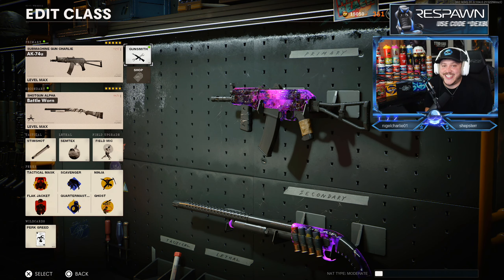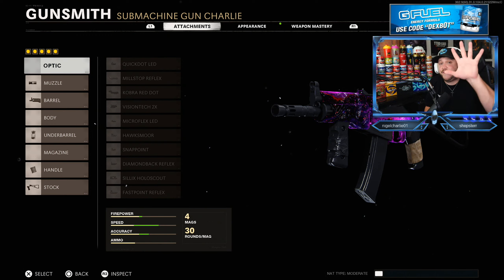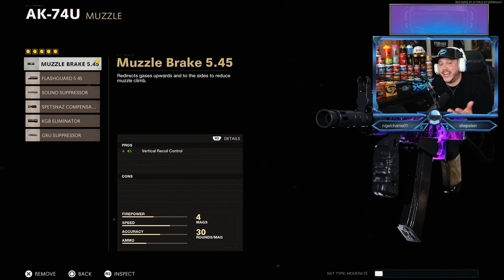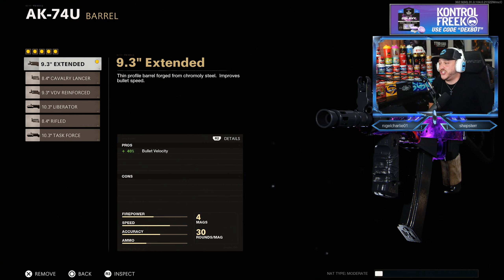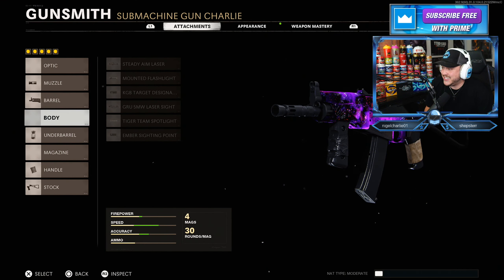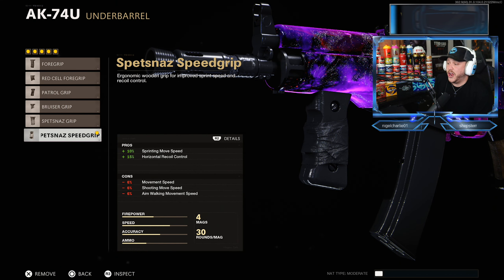Obviously we're using the AK-74U. We're going to go over the five attachments he uses on this gun. He uses the Muzzle Brake 5.45, which gives you increased vertical recoil control. He uses the 9.3 inch extended barrel for increased velocity by 40%. He uses the Spetsnaz speed grip for the underbarrel.